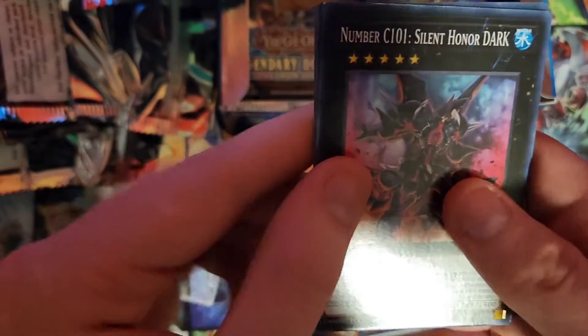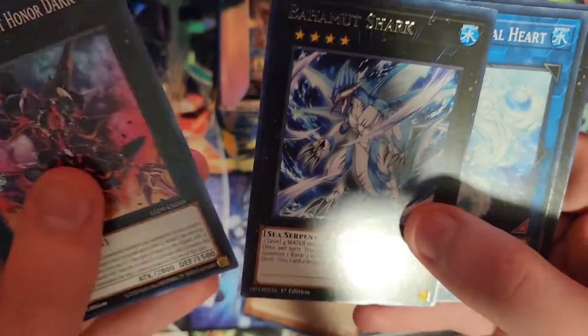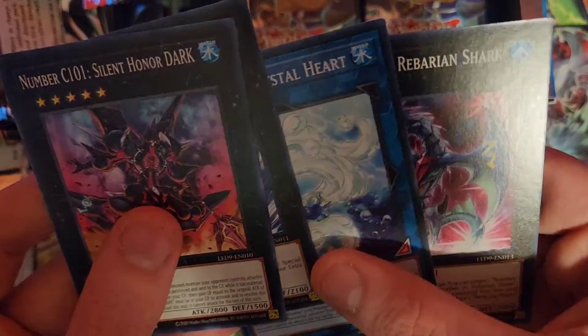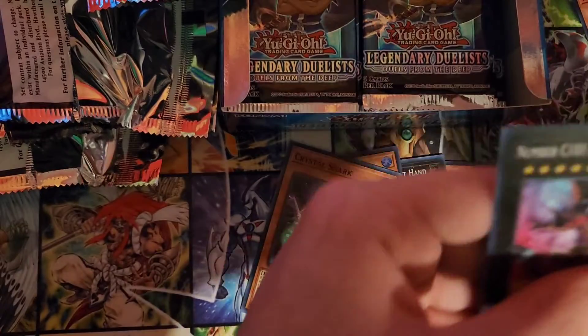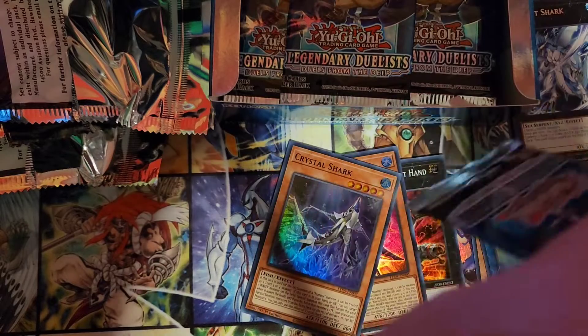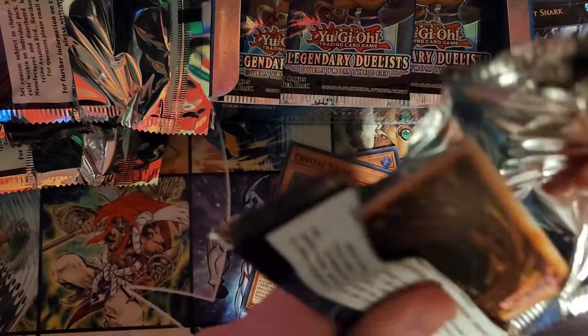Next one. Silent Honor Dark, Bahamut Shark! Hey! Finally! He's like the best reprint in the set. Crystal Heart, New Baryan Shark, and Citadel Whale. Bahamut Shark is like the best reprint they could have done in this set because that card was very expensive before. Now he's a lot cheaper and people can actually afford him.